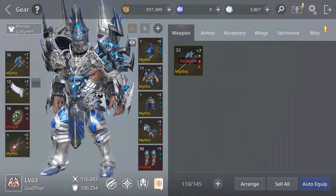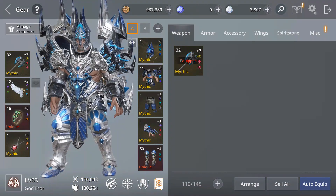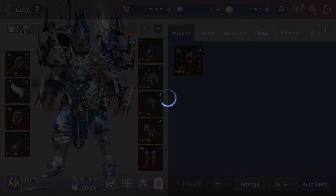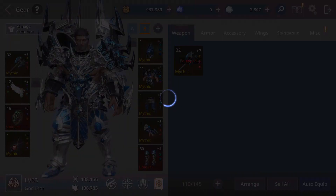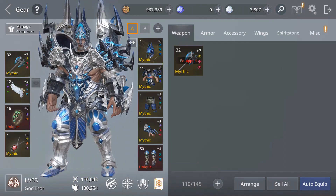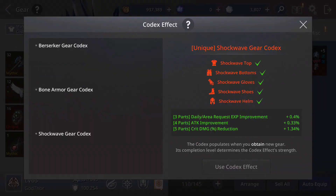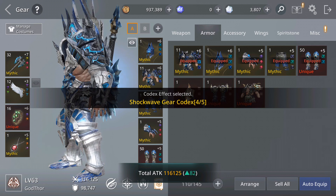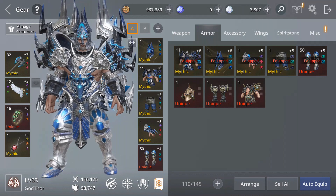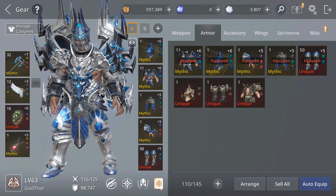Let's check my stats now. My attack is 116,000 and defense is 100,000. On the other tab, attack is 108,000 and defense is 106,000. As a free-to-play player this is good. We can almost activate the mythic set buff — I'm just missing one piece to complete it: the shoes. There it goes — my attack improved but defense dropped slightly because I'm missing that fifth buff.